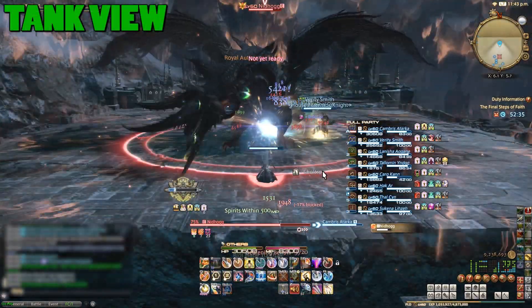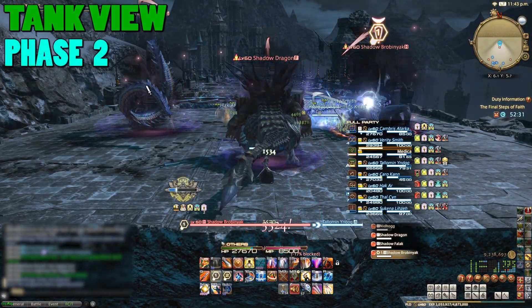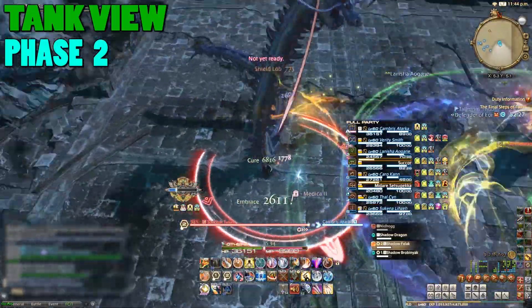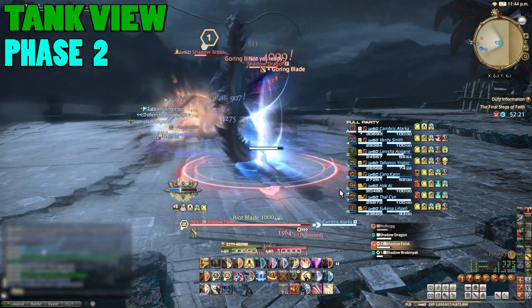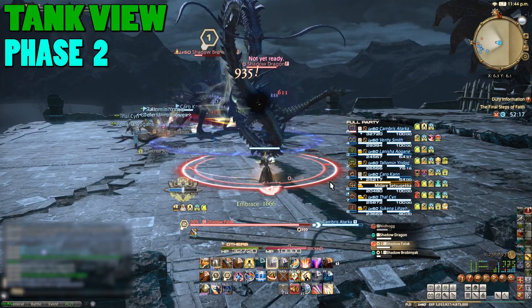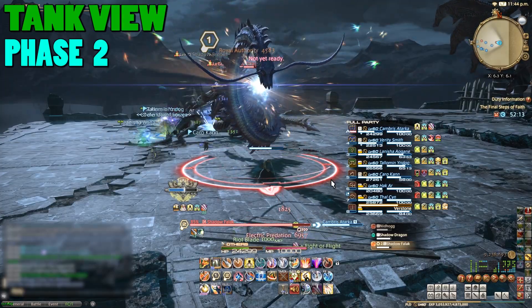At 75%, Nidhogg will jump away and phase two will begin. Here you'll have to deal with three adds. Note that the Shadow Dragon that spawns in the middle cannot be tanked. Both tanks should each grab one of the others and face them away from the group, as they can do spicy breath attacks. I would definitely mark these for a kill order — it doesn't matter which order you kill them in, but it's best to kill them quickly and marks will focus your team.